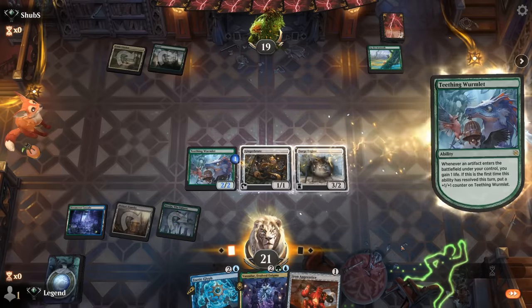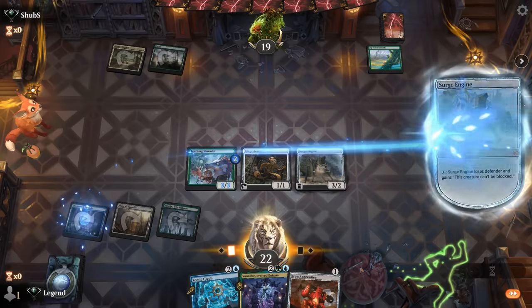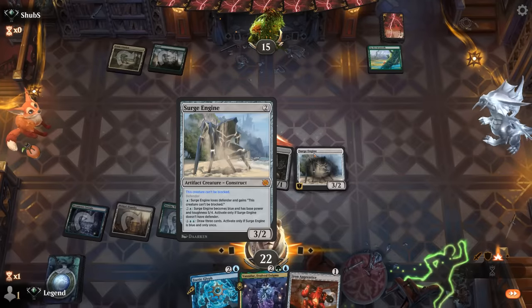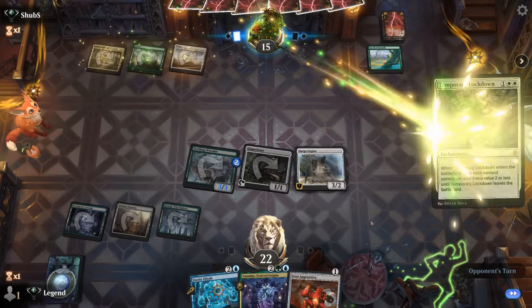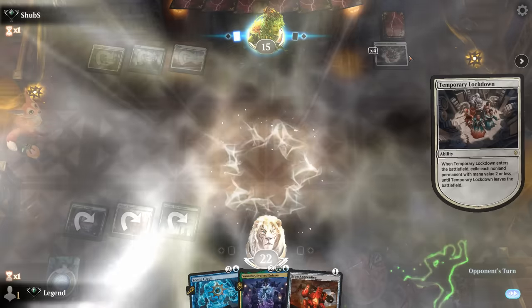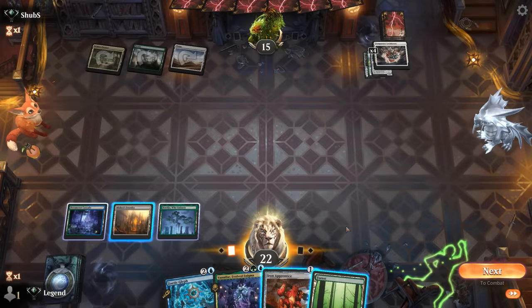I'm gonna need to play Boseju as a land instead of keeping it for an enchantment. Zoetic Glyph is an option, but I think I still prefer just going Engine plus Apprentice or Engine activate. Wormlet only picks up one counter per turn so I think we prefer activating Engine, then next turn maybe Zoetic Glyph if I don't draw land and still attack with Surge Engine. Temporary Lockdown — yeah, not a card you typically see out of the domain decks but pretty effective here as it turns out.